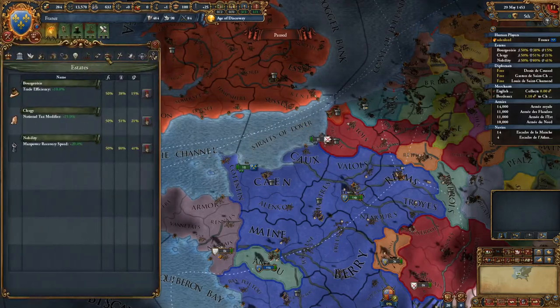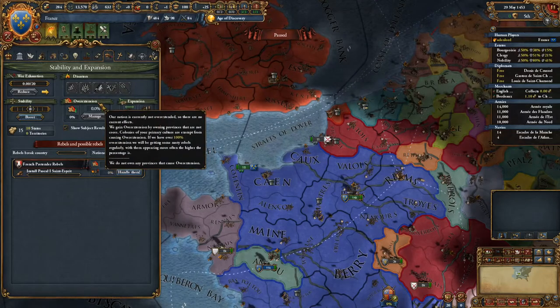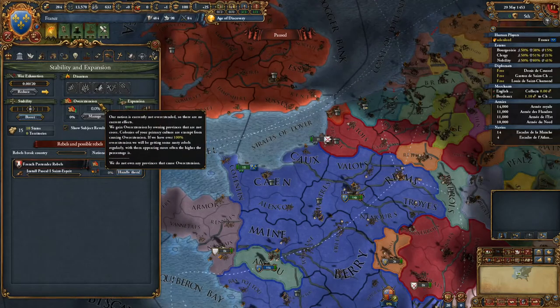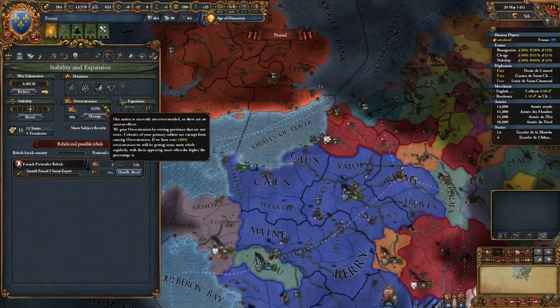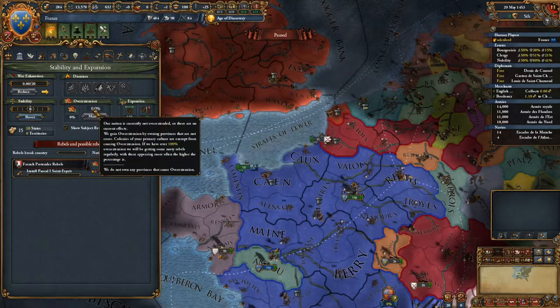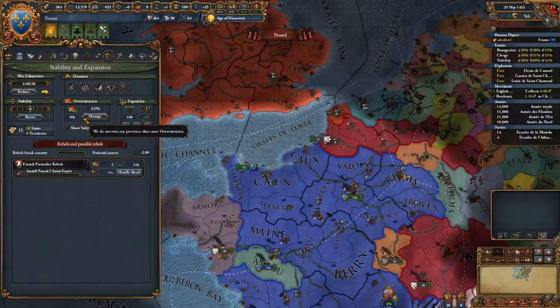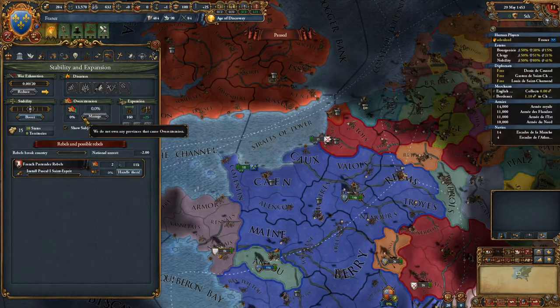Overextension, on the other hand, is basically how much the annexed lands will strain your nation, and if over 70%, the debuffs will start to become huge and may screw up your entire campaign.